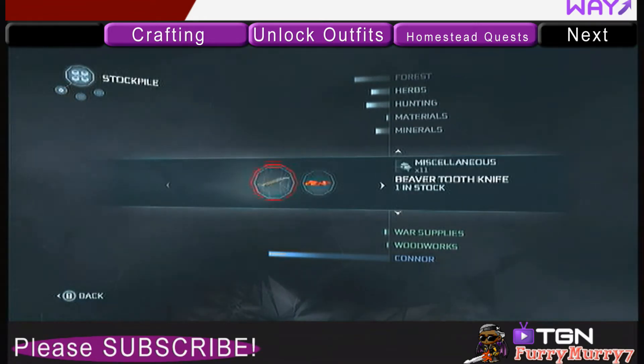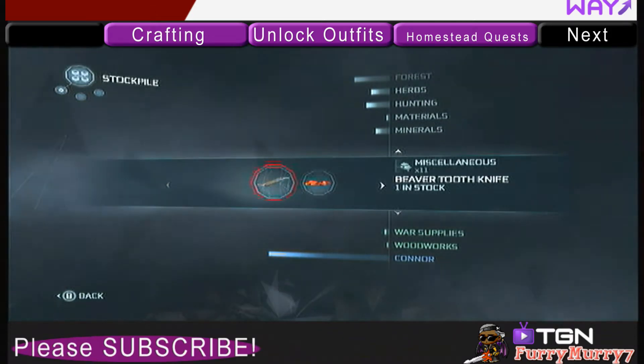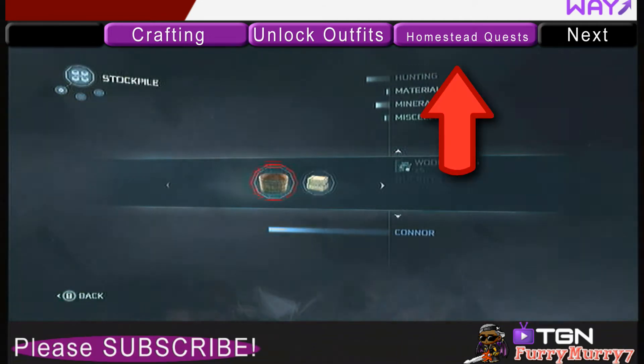The artisans you have to get from doing homestead missions. Just click the purple button at the top of the screen that says Homestead Missions, and I'll show you how to do that.